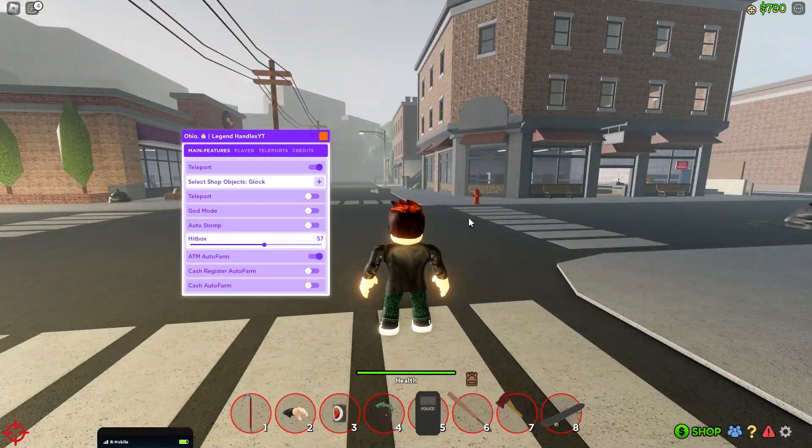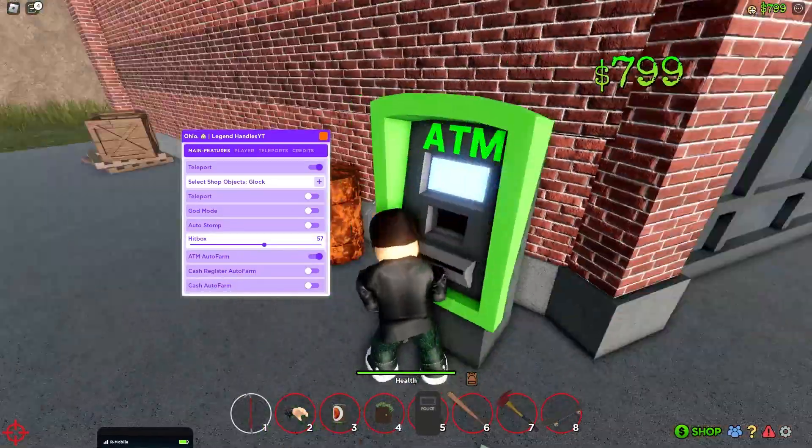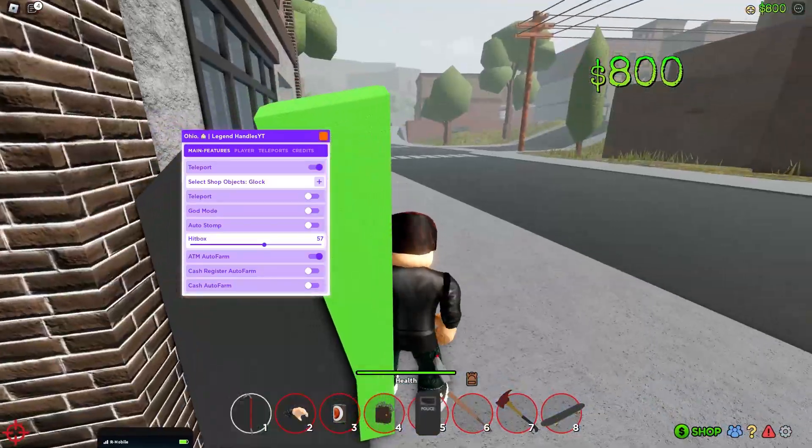There is ATM auto farm, so we can just teleport to the ATM. It does it really fast. I'm making so much money from this.